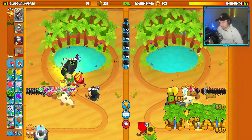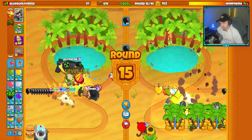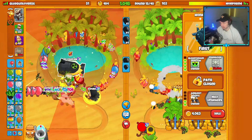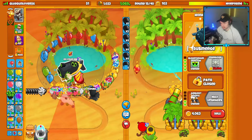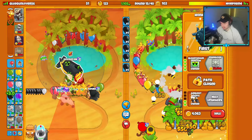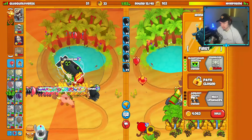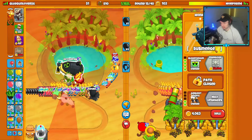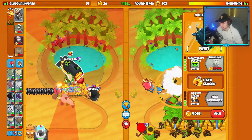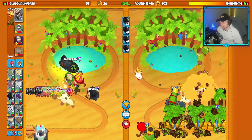They don't even have a Lightning Druid up yet. I think another thing we'll do is keep the sub unsubmerged a decent amount to stall these rounds. Though keeping it unsubmerged does put me at a risk of being rushed — they can layer more balloons over. I might experiment with unsubmerging towards the end of rounds to get them just a couple seconds longer. That helps me out so much.